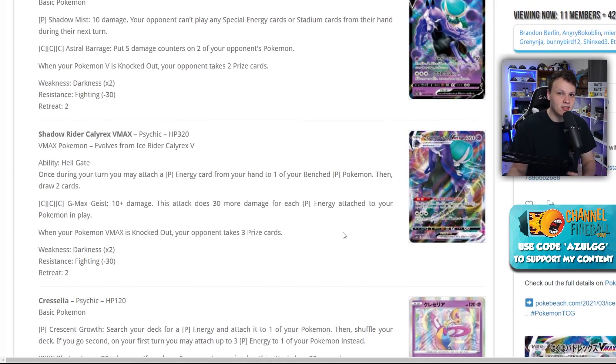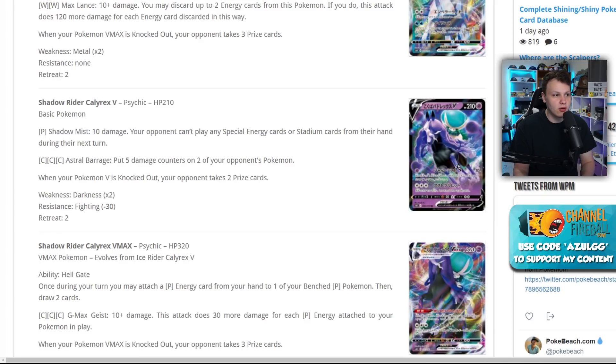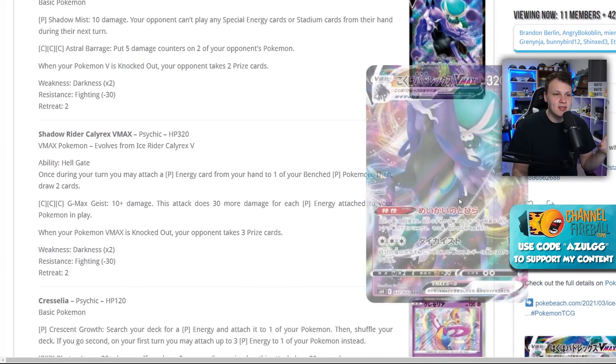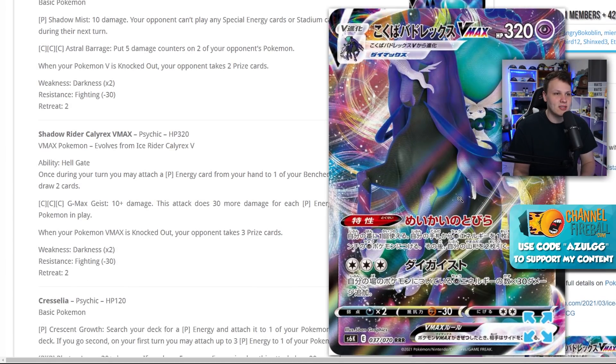You could set up four of these, put four extra energy in play in a turn — with five energy in play you're hitting for 160 damage, which is absurd. It is weak to Darkness. On immediate release you can play Weakness Guard Energy to protect it from Eternatus or Spiritomb. Spiritomb would probably eat it alive without Weakness Guard Energy, but you have Astral Barrage to potentially work against Spiritomb. This card is absolutely absurd in terms of power.